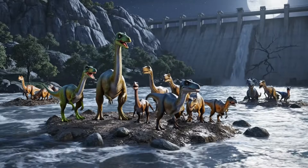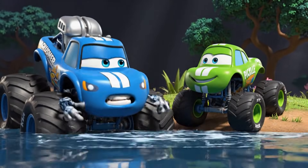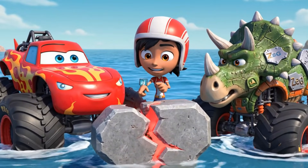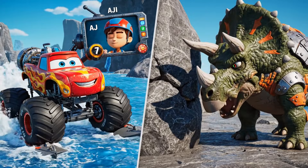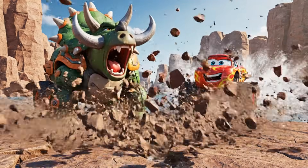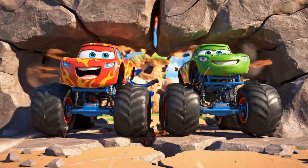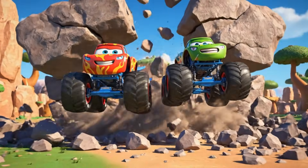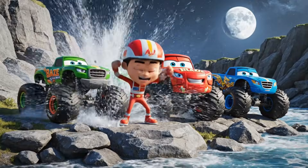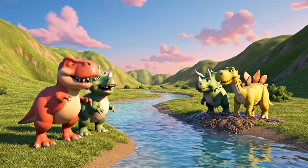But we still have to unblock that river or this whole valley will be a lake! Look — from before, the jackhammer made a crack! Zag, if you smash it right there, and Blaze, if you can ram it, you might be able to break it! On three — one — smash! You did it! The dam is broken! The river is flowing! Water go — valley safe! Zag's friends are safe again!